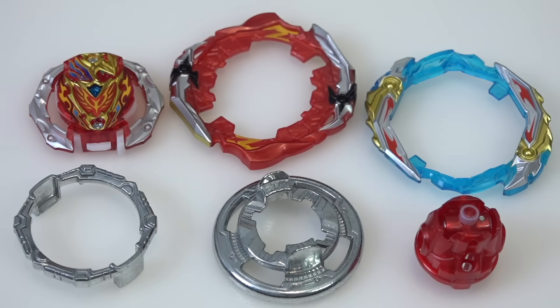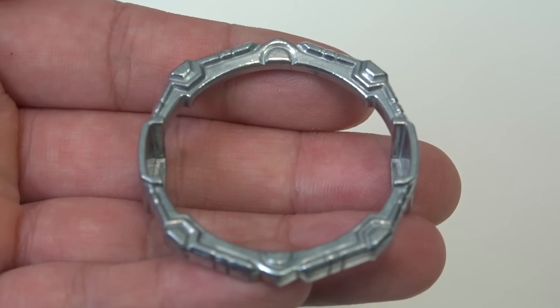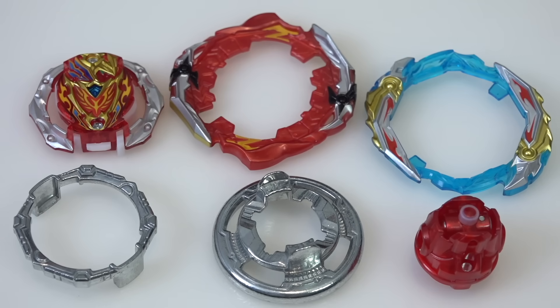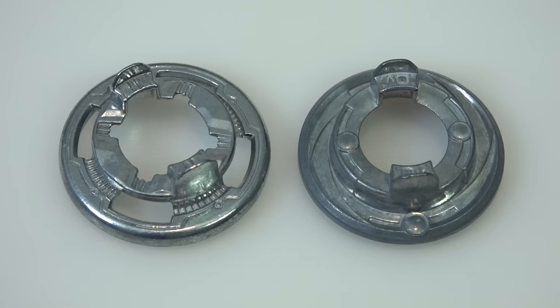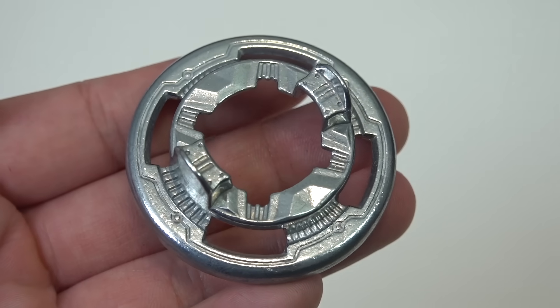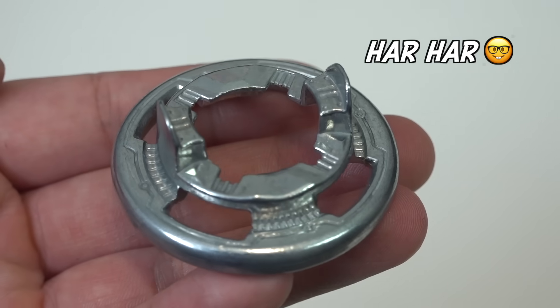Another brand new part is the four armor — it's a symmetrical armor with some distinct points where there's a little bit more weight. This is probably going to be a pretty solid armor; hopefully it's pretty heavy. We haven't weighed it yet. For a balance type, it just makes sense to have a symmetrical armor. Now onto the illegal disc — it's super round and very smooth. It kind of resembles the over disc in terms of shape but has a bunch of cutouts versus the over disc which is super solid. I have a feeling this won't weigh as much as the over disc.